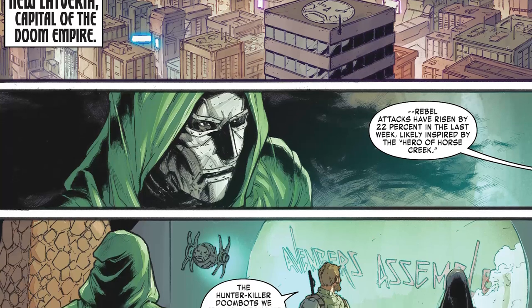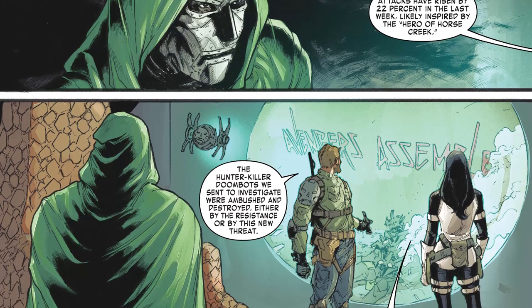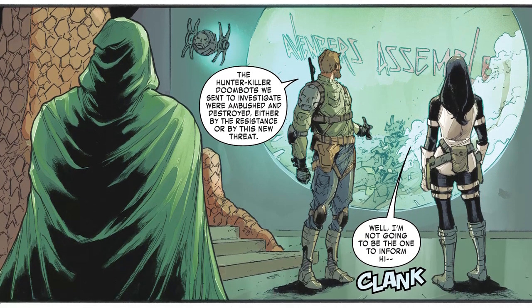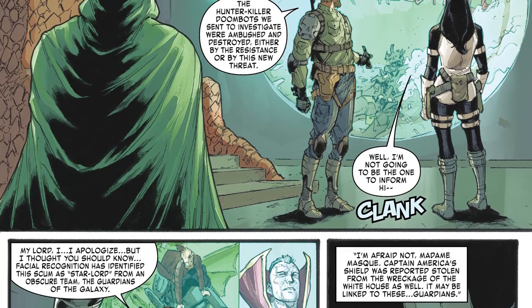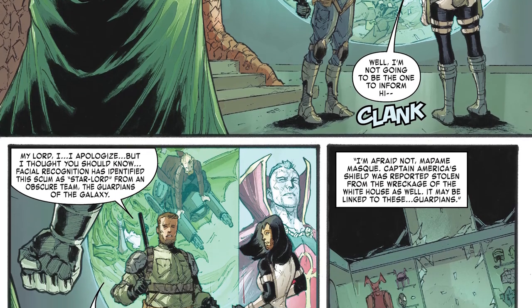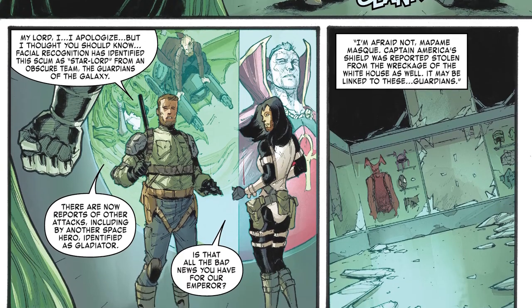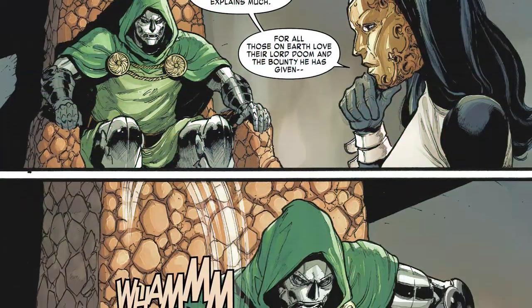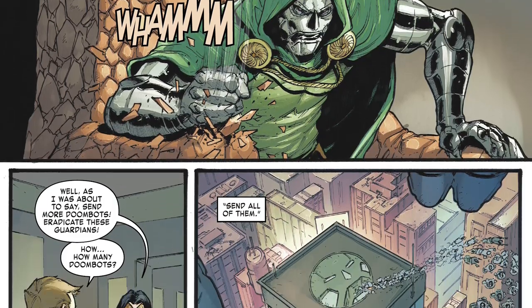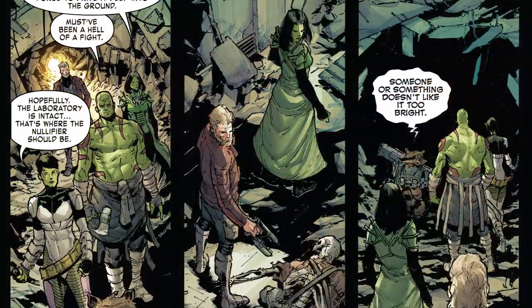Elsewhere in New Latveria, Doom is told of the rebel attack, as well as how his Doom bots were destroyed when they went to investigate the rebel activity, either by the rebels or by this new hero they have been hearing about. Doom learns that the hero is Star-Lord from the Guardians of the Galaxy, and now there are attacks happening perpetrated by Gladiator around the wasteland as well. The bad news keeps coming, as Captain America's shield was stolen from the wreckage of the White House, and it might be linked to the Guardians. Doom is unimpressed, and Madam Mask orders more Doom bots out to the wasteland to kill the Guardians.